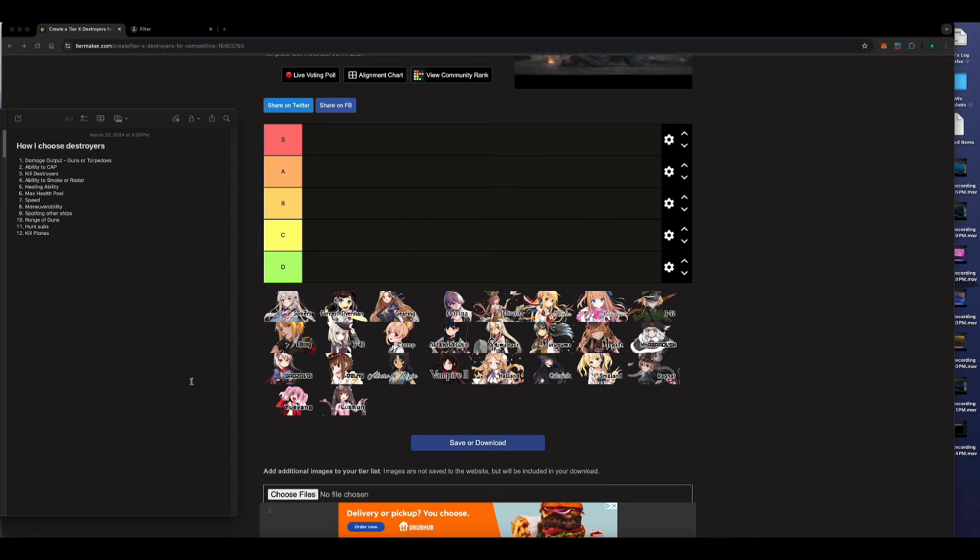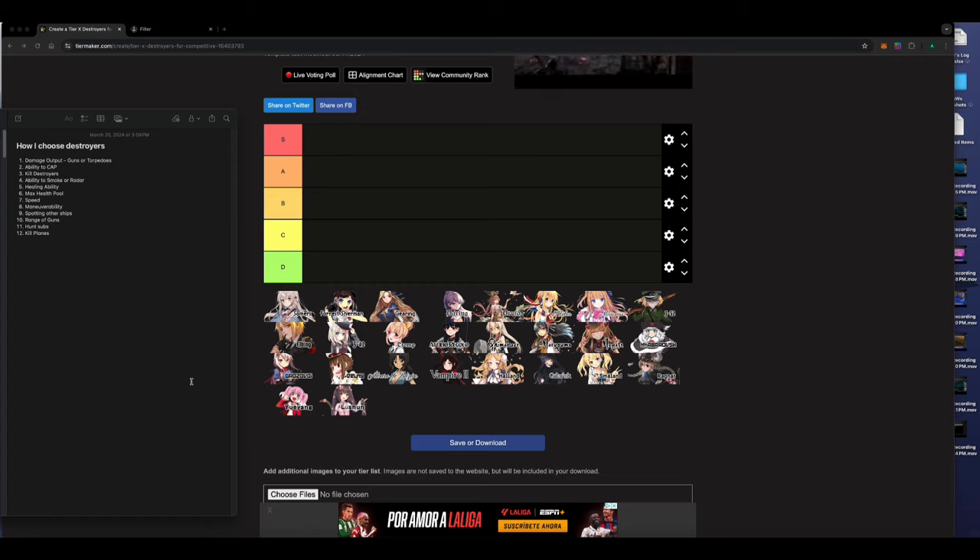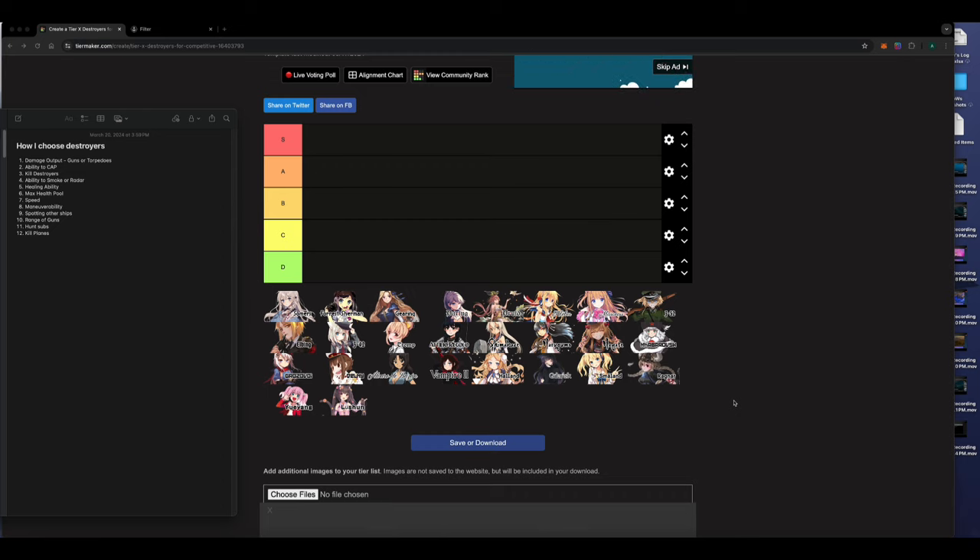Spotting other ships is important — your ability to move around the map unabated allows teammates to shoot. Gun range also matters; in today's meta with a lot of radar cruisers camping, you need a good standoff range to dodge shells. The closer you are, the easier it is to hit you. I don't factor in sub-hunting or plane-killing much — destroyers are terrible at hunting subs — but those are the basic criteria for my aggressive play style.